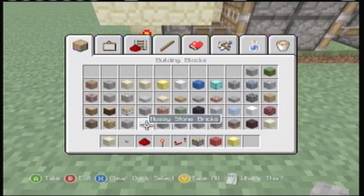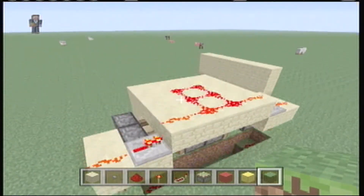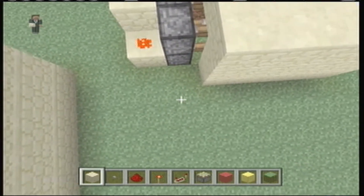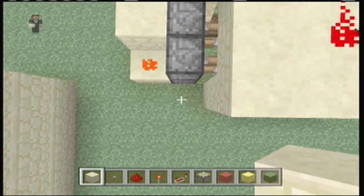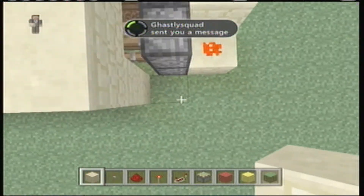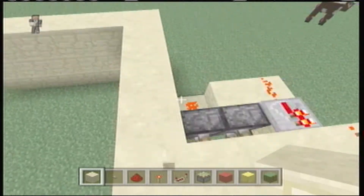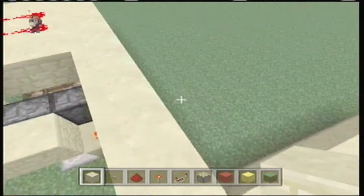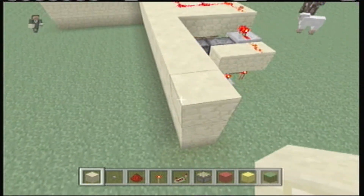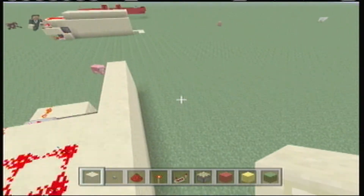Now you can get rid of that and just put some grass back or whatever block you want, because you won't be needing that. You can leave that button there if you want, but I'll show you a better way. So now we need to build the rest of the walls. This door right here is all finished. Now you just need to work on a little extra section. Let's go like this — we'll have it so the door is in the exact middle.